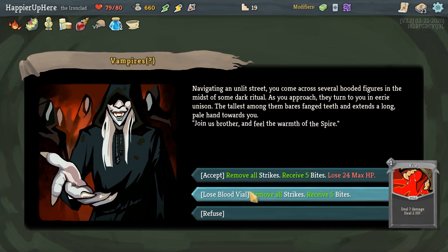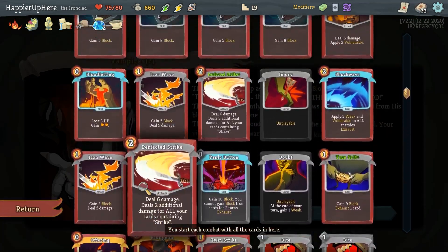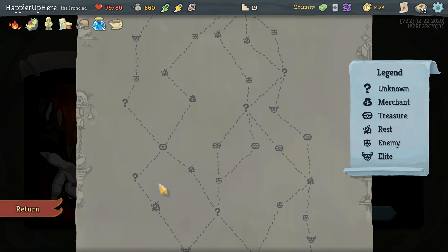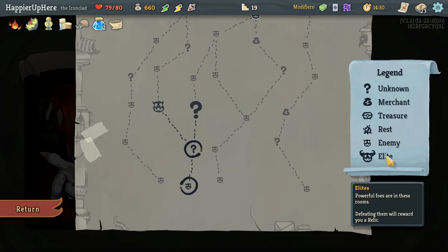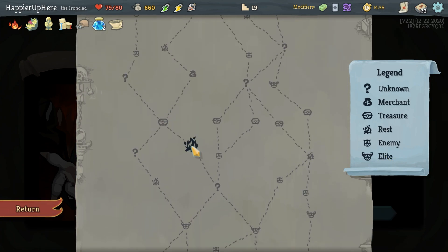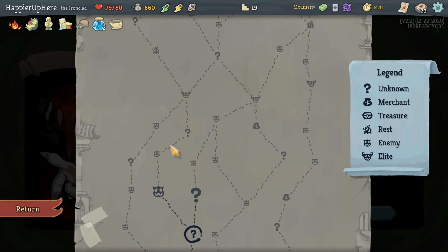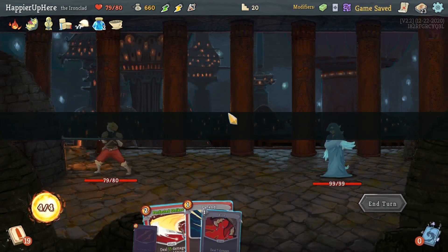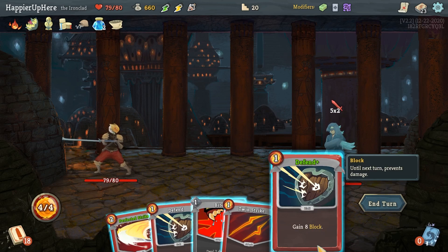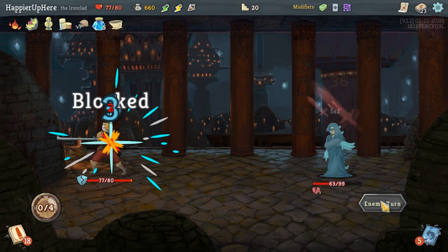Five Bites — wait, why did I do that? I'm going to lose all the benefits from Perfected Strike! That was not smart. Also, I realized I don't have to stick all the way on the left. I could go right and then turn left — that gives two question marks, one rest site, and two regular fights, or go left for basically the same. The Perfected Strikes are pretty useless now — that was definitely poor play.